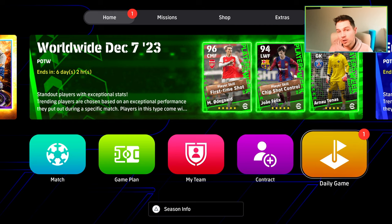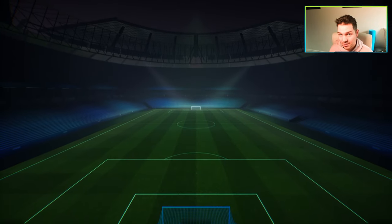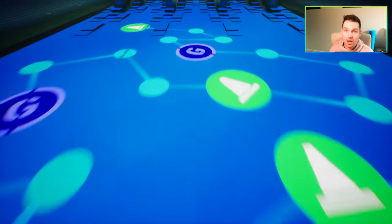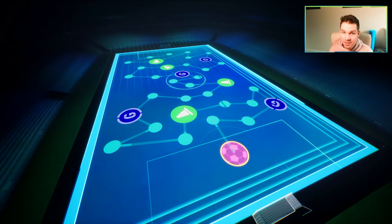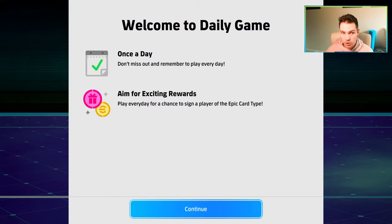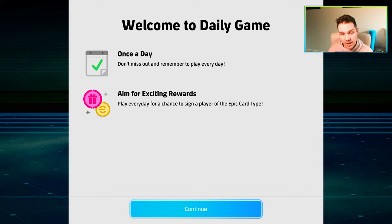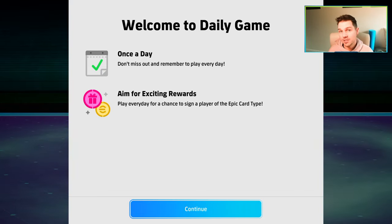It's a little bit of a grind. So you're going to navigate over to the tab here called Daily Game. This is a brand new feature in the game. It's more than just pressing one button and getting a login bonus — you're actually going to have to take part in a minigame, which in this case is a penalty kick. So once a day, on a 24-hour rotation, you will be able to take a penalty kick.